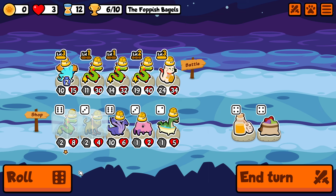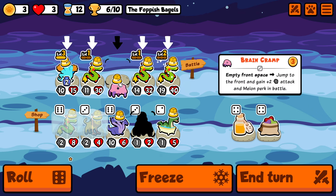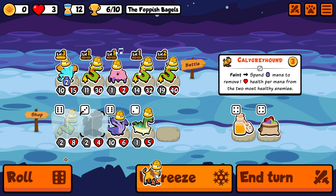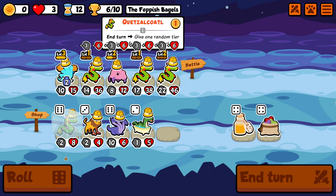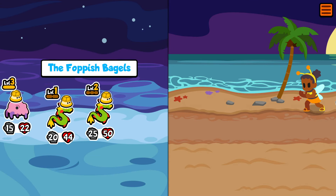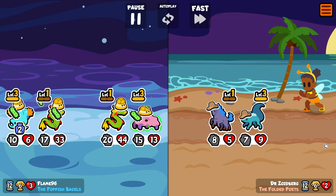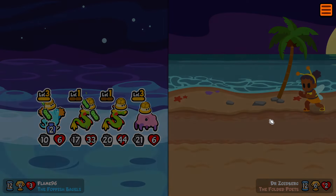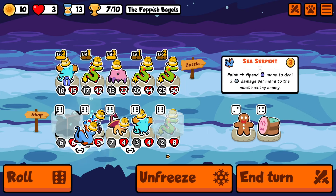Unfortunately it seems like we won't find it, so instead we take this brain cramp from the shop. It doesn't have gold-generating abilities, but it's useful because it's basically like an ox — it jumps to the front whenever there is an empty front space and gains melon to attack. Whenever you get it with high stats it's super useful, and thankfully it does let us clear pretty easily, even though I don't think we actually needed that.